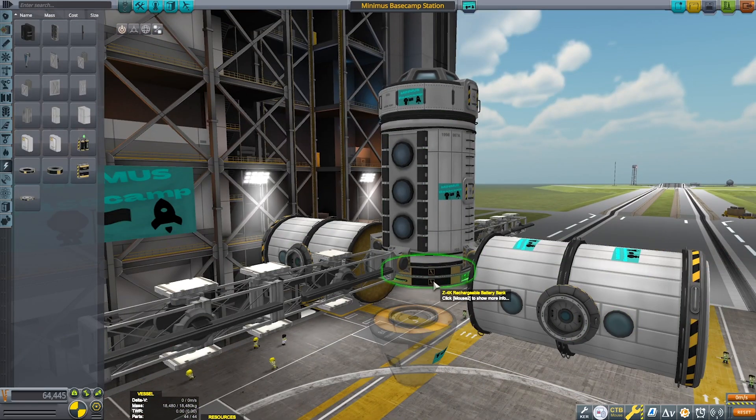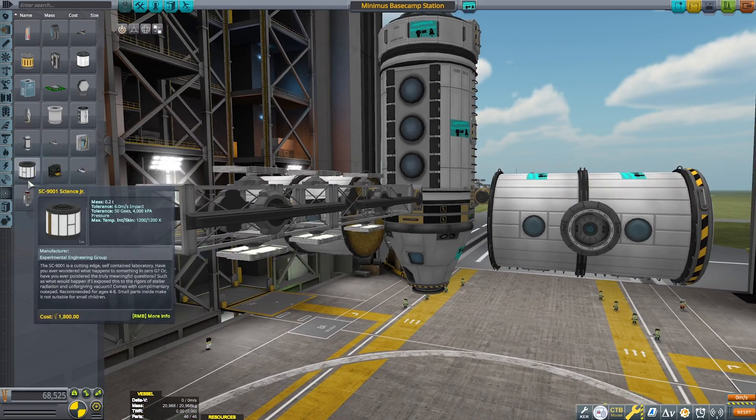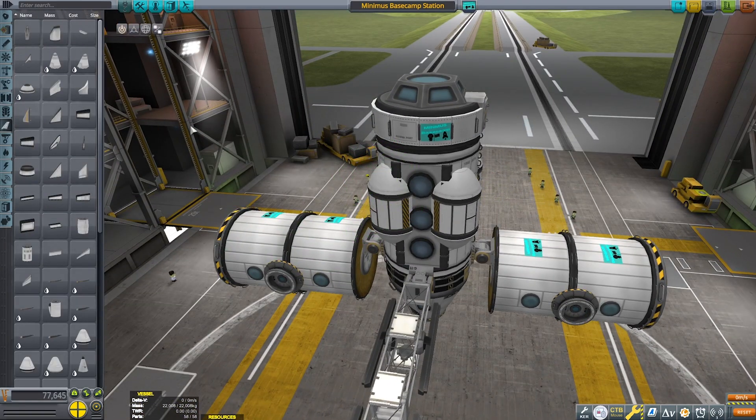The first episode is going to be our orbital camp, which will facilitate a lab for research and some hitchhiker storage modules, a bunch of science kits, all that good stuff.